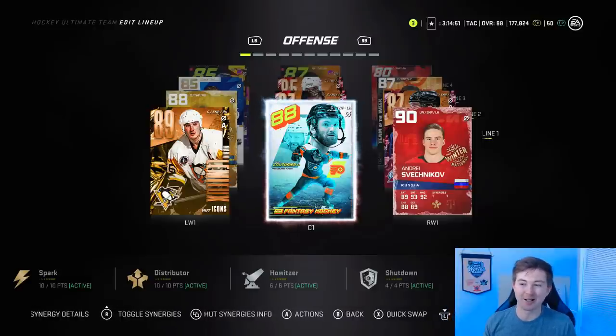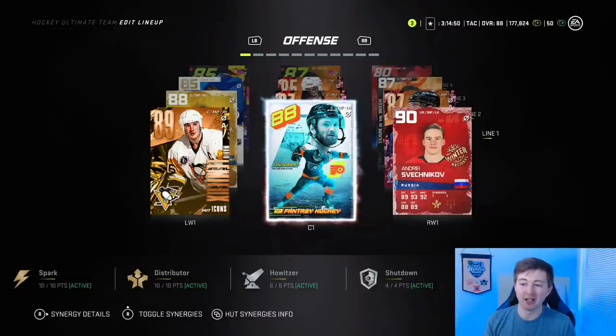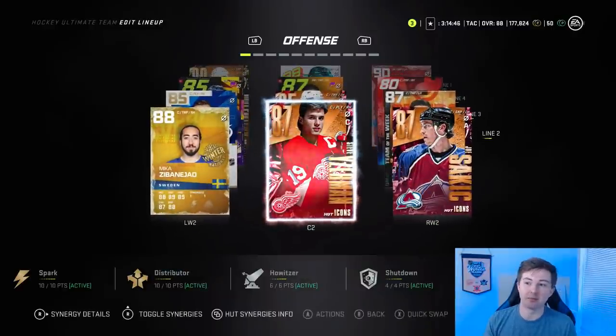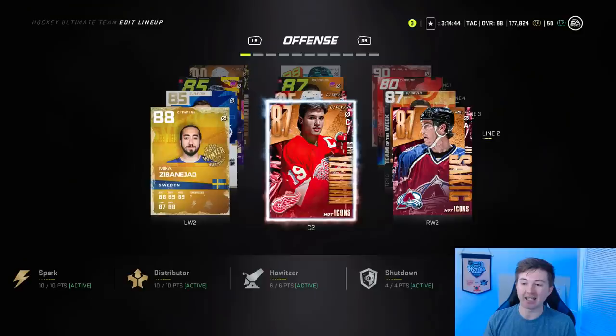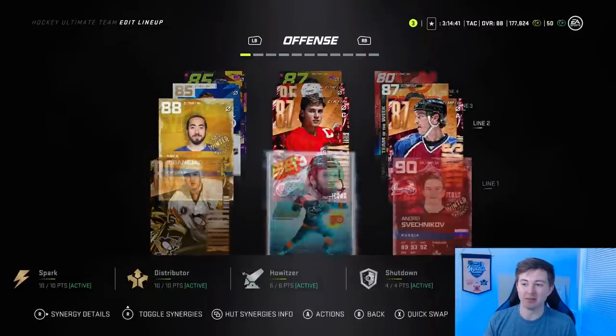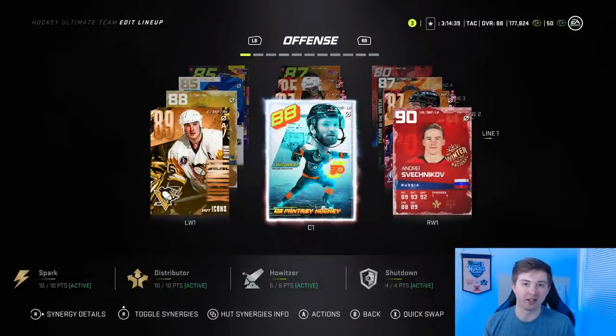Also guys, before I forget — I showed you Oshie's faceoff stat, but I should show you the other three centermen as well. Honestly they all have really good faceoffs. Couturier there at 90, only going to get better. Yzerman 88. And I believe Nuyendyk has 91. Having those three guys in the middle has definitely helped me out a lot in the faceoff circle.